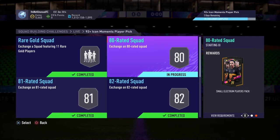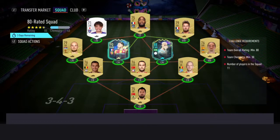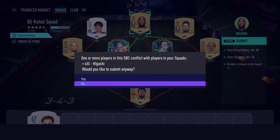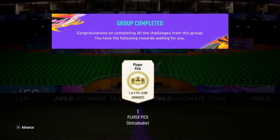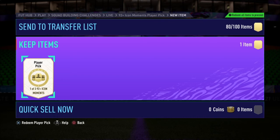So I said, let me just do the 92 plus Icon Moments player pick. Let's submit the 80-rated squad right now, let's not waste any more time. This was the cheapest I could have made it because I don't really have any low-rated fodder. But the 92 plus Icon Moments player pick is done and I'm actually kind of excited — one of three. Hopefully it's something absolutely huge that can slot into my team.